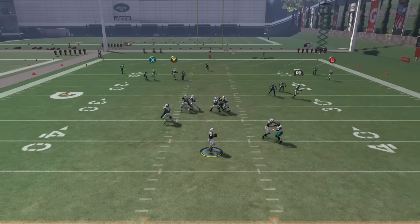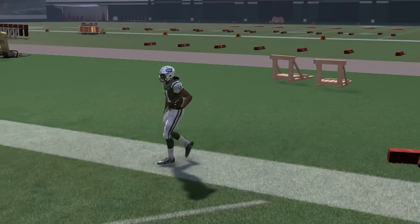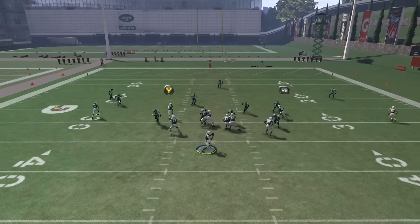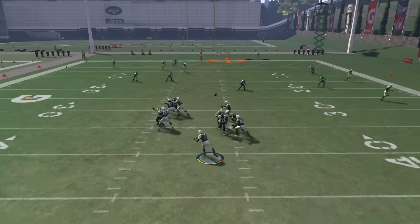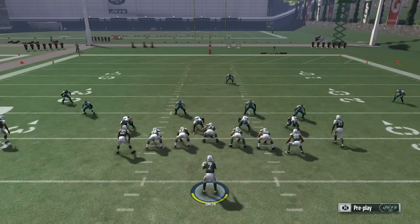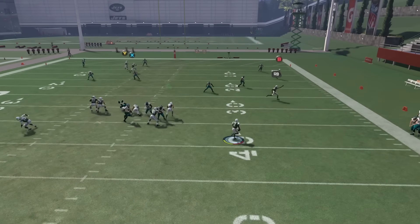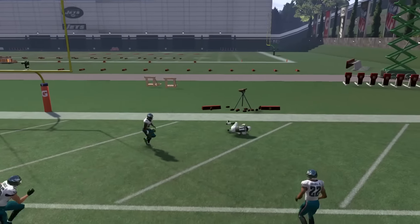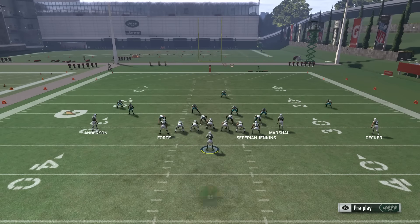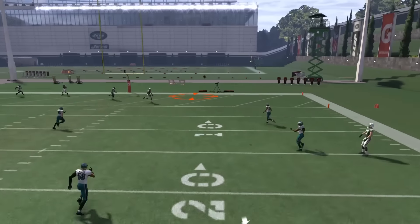Block the tight end — I just don't like how he gets power rushed sometimes. He kind of gets bulldozed. If you pay attention to him, the animation is kind of scary because he just looks like he's about to get pushed into you. Still getting pretty good protection though. Let's try the slide protect again — you just get more separation on your post route too.